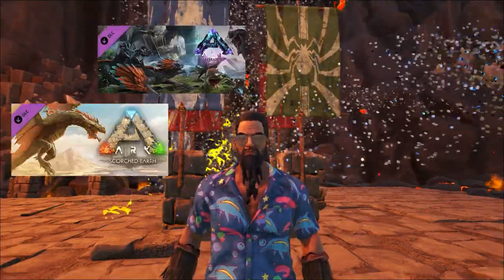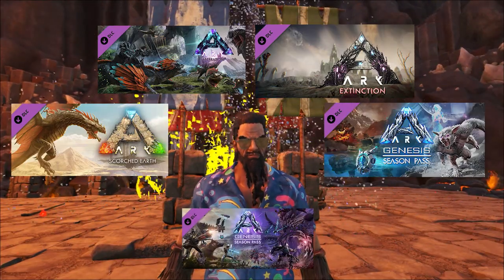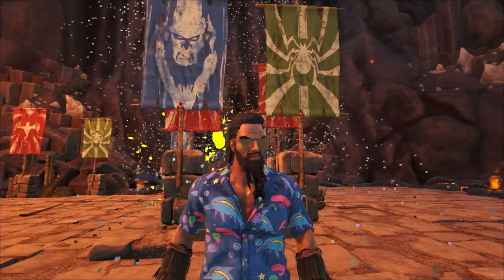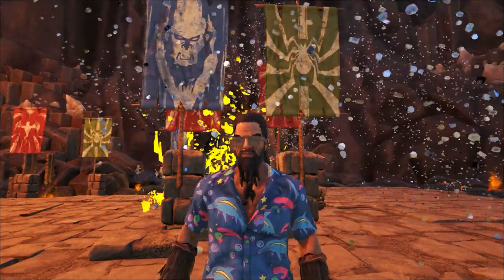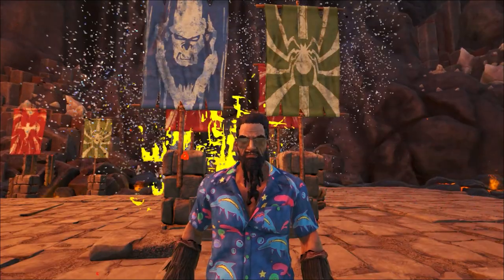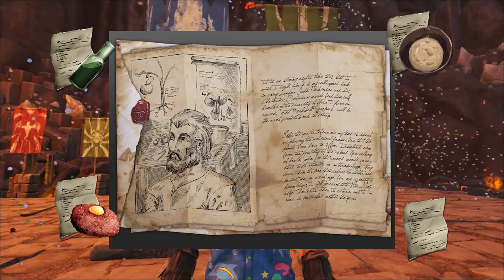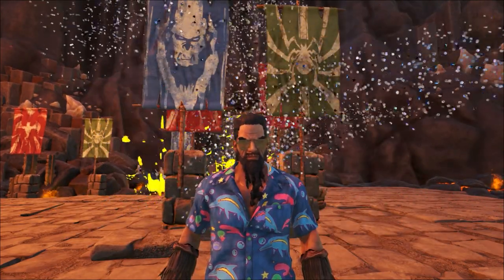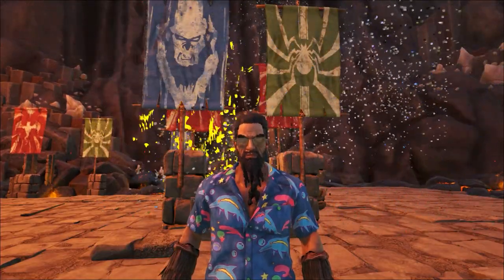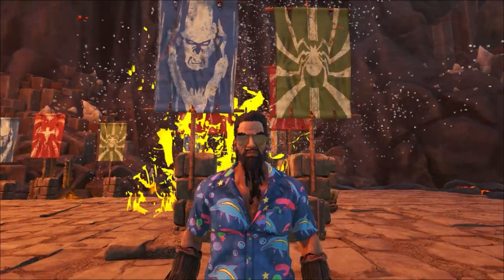Depending on what map you're playing on, especially when it comes to the core maps, you will have different recipes open to you. You will find various recipes spread across all of the maps, and these recipes — if you follow the lore of Ark at all — were written by Sir Edmund Rockwell. But the notes are not required to brew or craft the consumables; it's the map and resources available to you at the time that restrict your crafting. We're just going to be covering the essentials that you need to be in the habit of making.